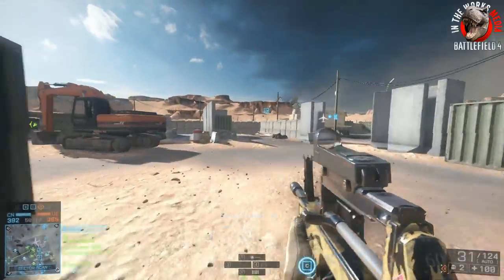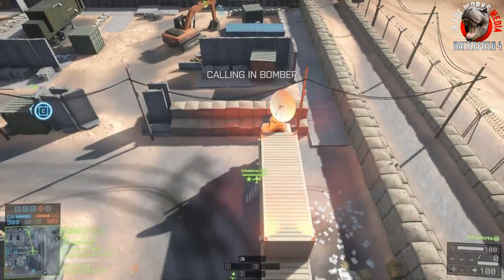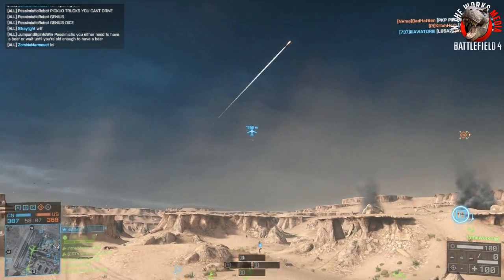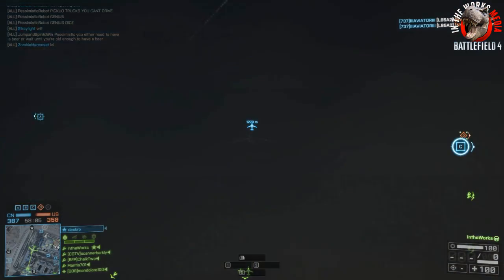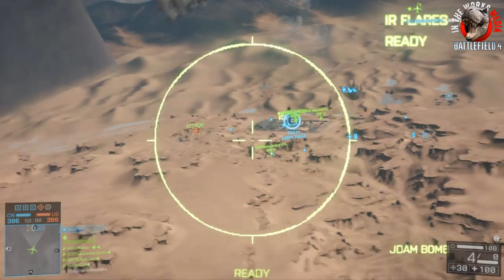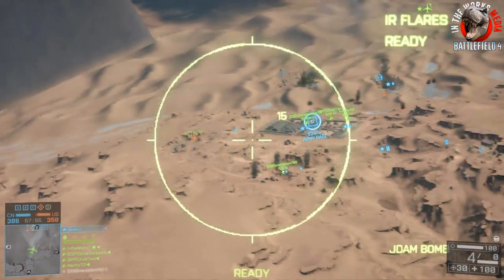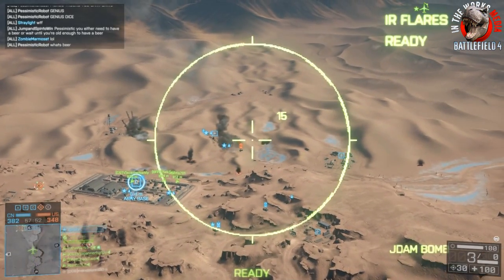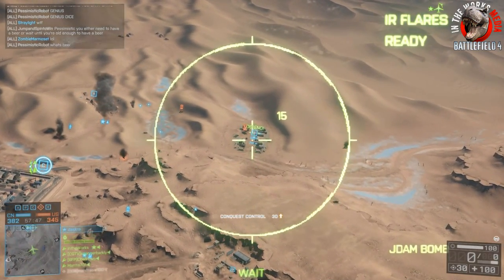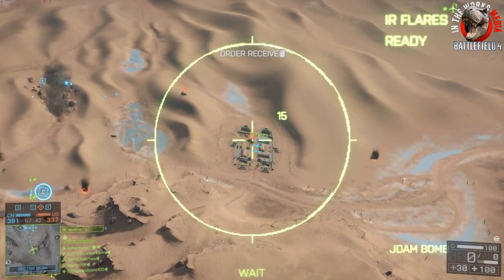On some smaller maps like Altai Range or even Dragon Pass, you've only really got room for two clusters. But this clip right here is my best bombing run ever — I actually end up getting two tanks with one cluster of JDAMs. This thing is not as bad as people have been saying. I find it very useful especially in games where AA is camping, because you can pop off a couple rounds of JDAMs before they take you down. This thing is a bit more durable than the AC-130, so you'll stay up a little longer.